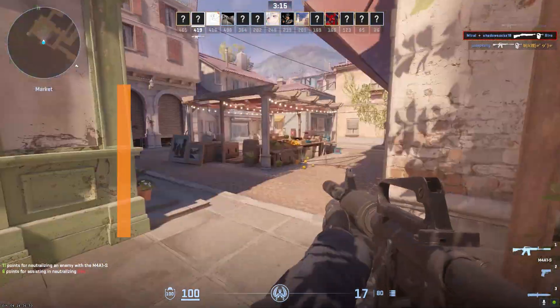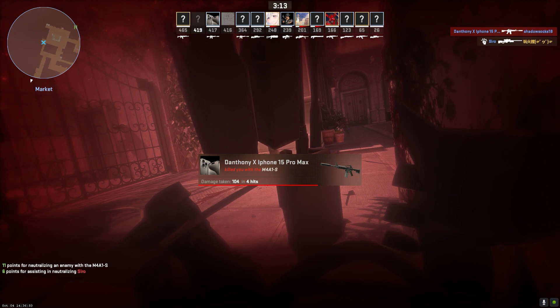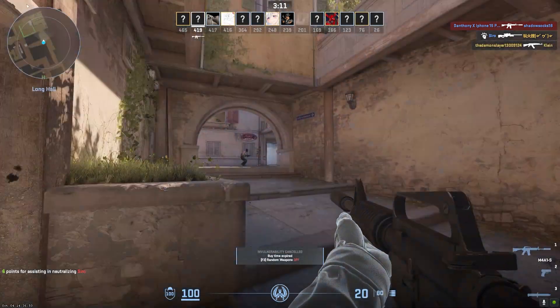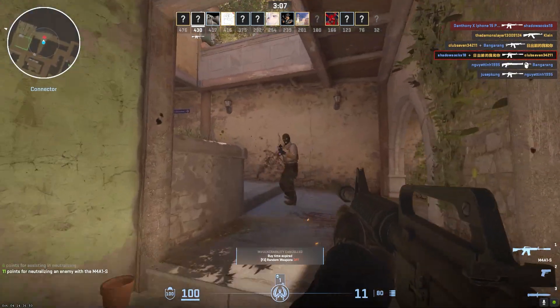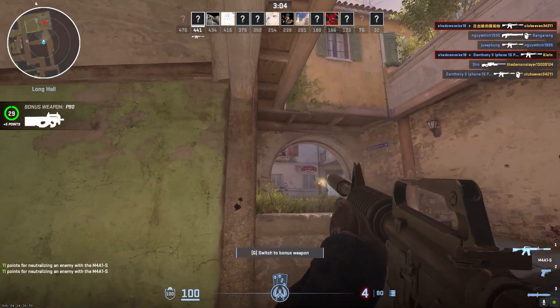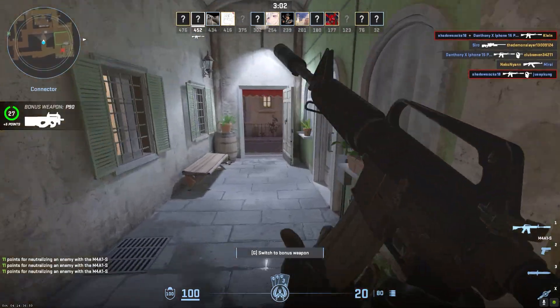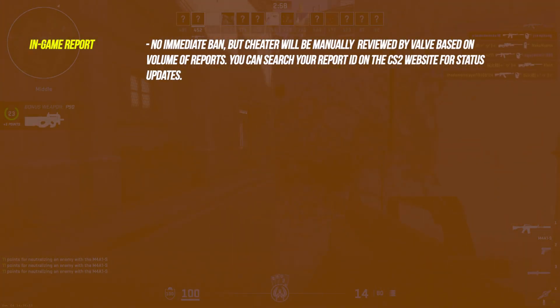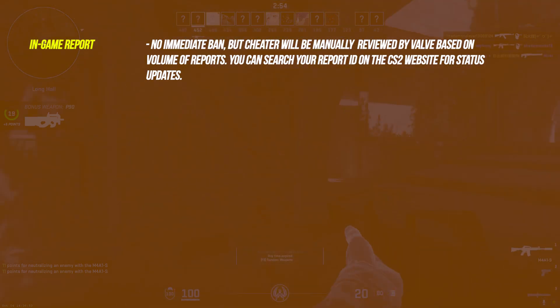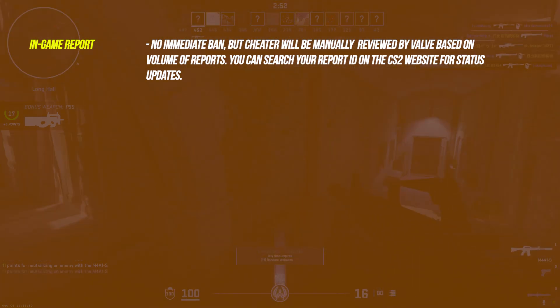Once you've submitted a report via CS2's in-game system, you will receive a report ID on screen. If reporting through Steam itself, you will get email updates on the investigation. For in-game reports, there is no immediate ban, but the cheater will be manually reviewed by Valve based on the volume of reports. You can search your report ID on the CS2 website for status updates.